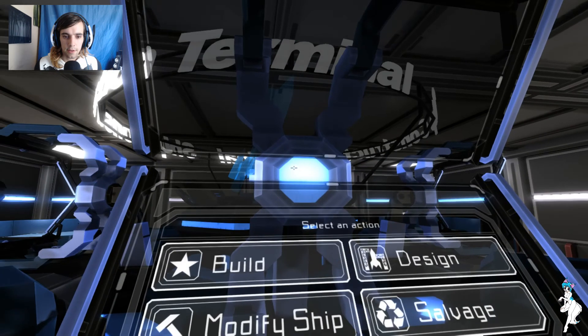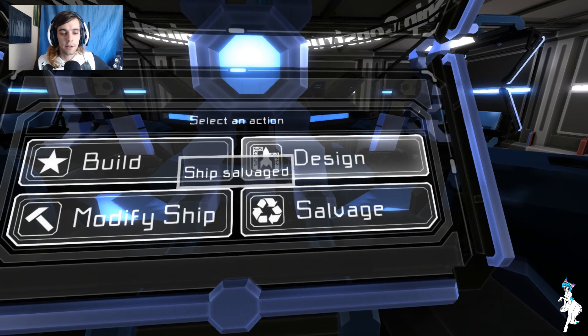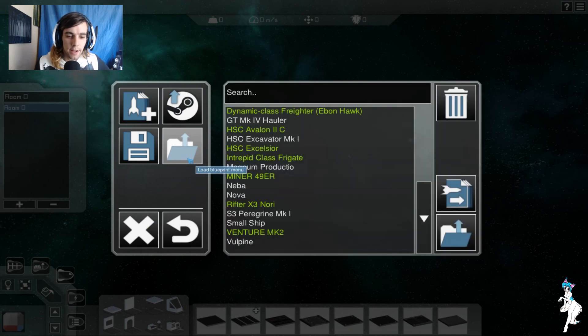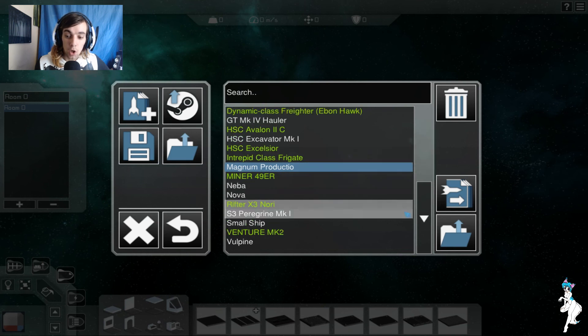So let's salvage up and go to the design editor — at least then you'll be able to see the layout of the ship thus far. It's a lot bigger in here.